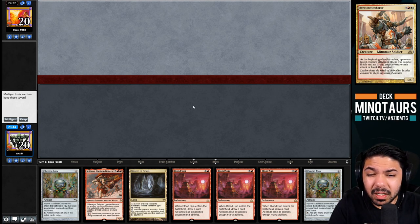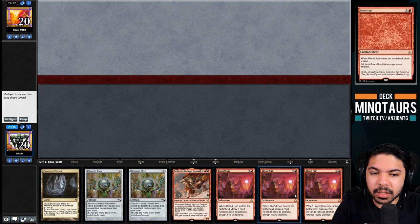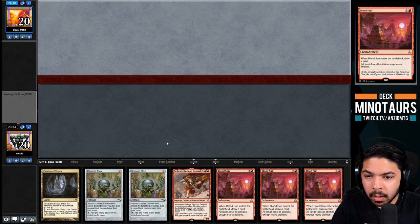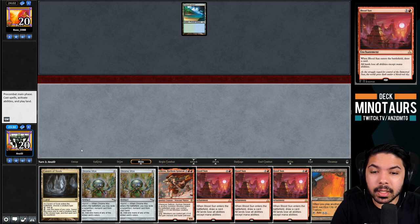Game two opens with a turn-one Blood Sun hand. Blood Sun against a potential Tundra deck seems reasonable, and our opponent is mulliganing down to five - which incentivizes keeping. A Tropical Island and City of Traitors reveal makes the hand set up well. We'll Chrome Mox imprinting one Blood Sun, then play City of Traitors and cast the second Blood Sun. Blood Sun and City of Traitors work very nicely together.